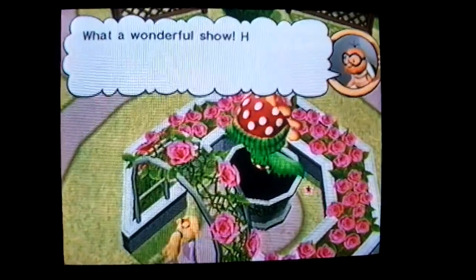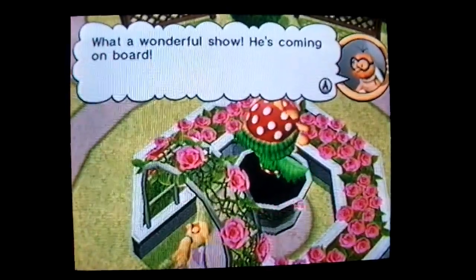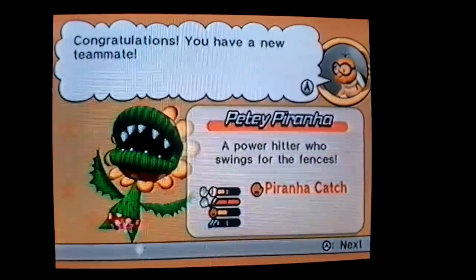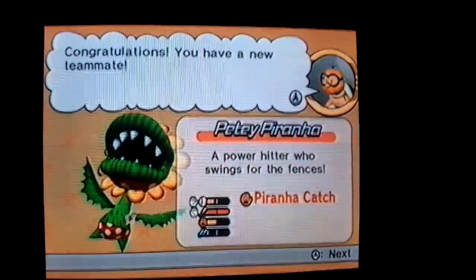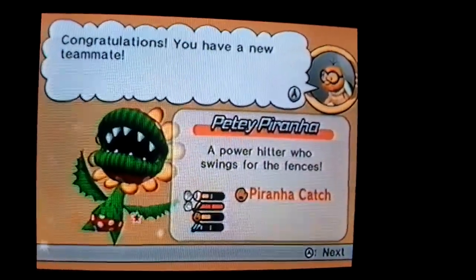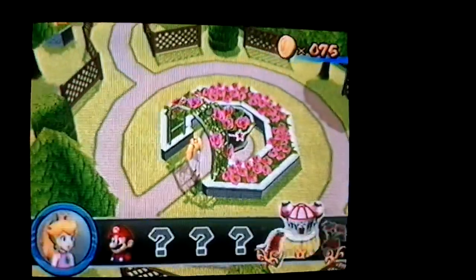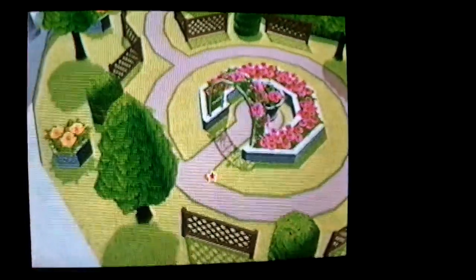What a wonderful show — he's coming on board. Congratulations! You have a new teammate — a power hero who swings through the fences. Special ability: Piranha Catch. Peach provides a good power player. The flowers are blooming now.